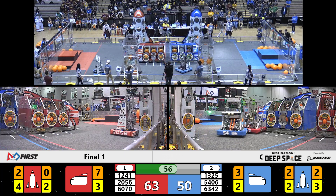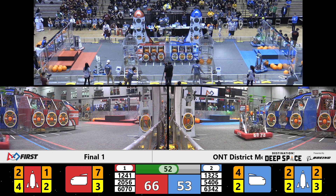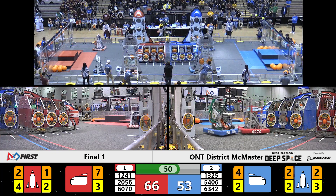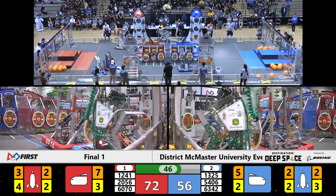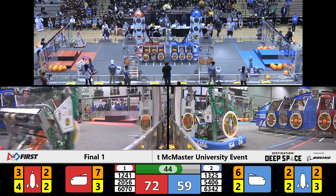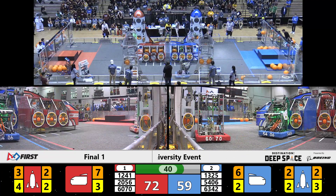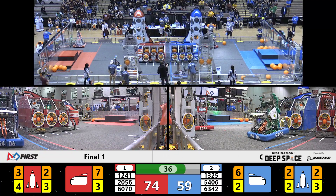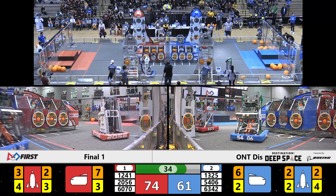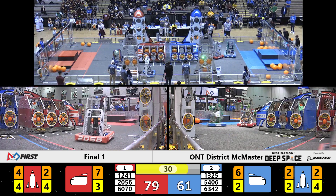Destination Deep Space presented by the Boeing Company — this is what it looks like when it's played at the highest level. 13-25 — another cargo, they're going to the cargo ship. That's good, three points. Celtex still getting defended by Griffin Machine. Great defense here by the Red Alliance. 63-42 BT Robotics showing off their defense, right in the way of 12-41 who just shoves them out of the way. They're lined up, going up — that cargo's good. Three more points.